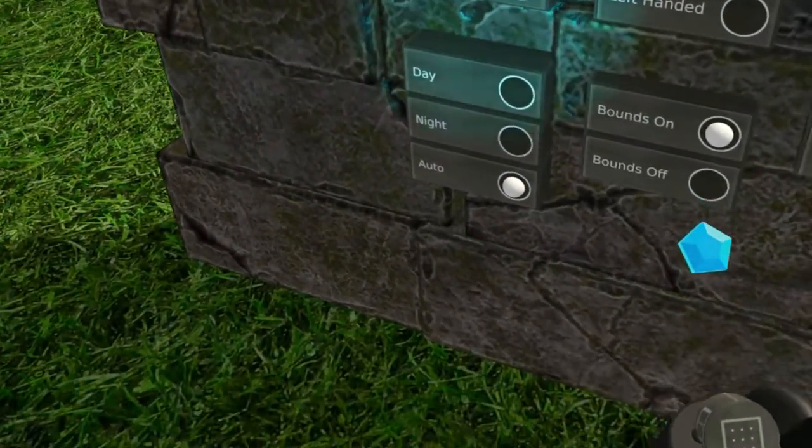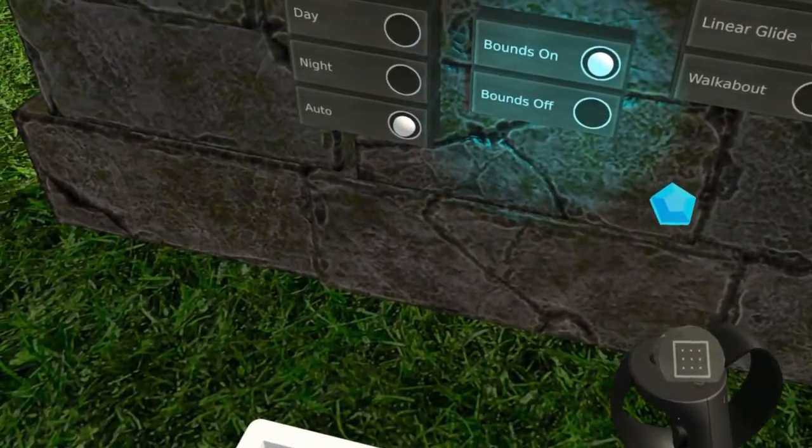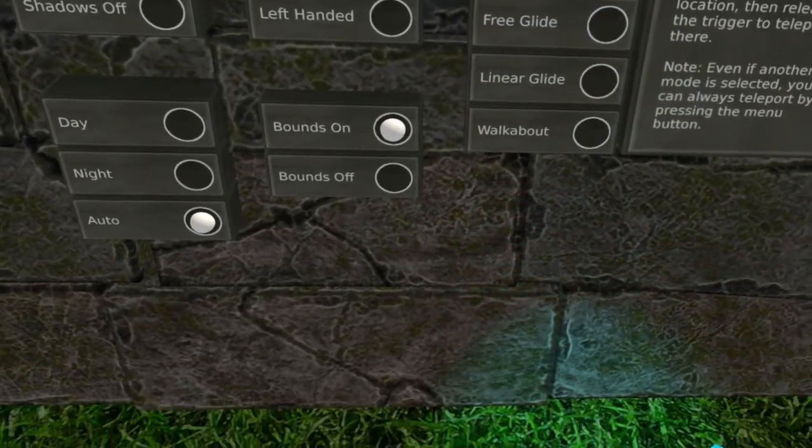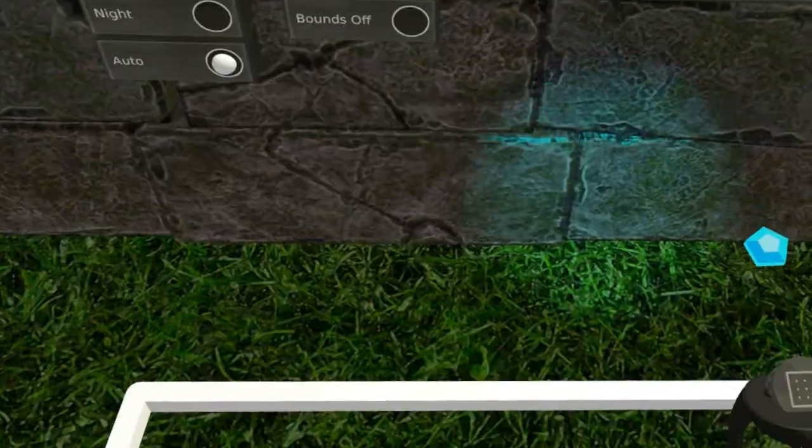What we got here. Shadows on/off. Right handed, left handed. Bounds on/off. Day, night and auto. And free glide, linear glide, or walkabout.